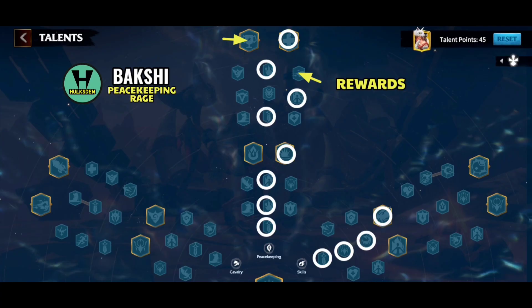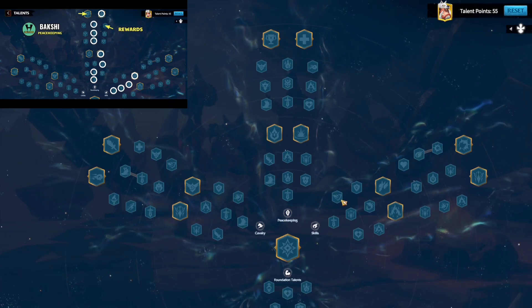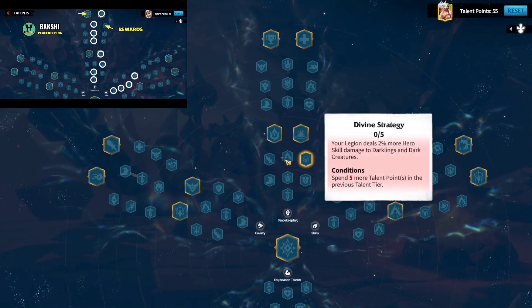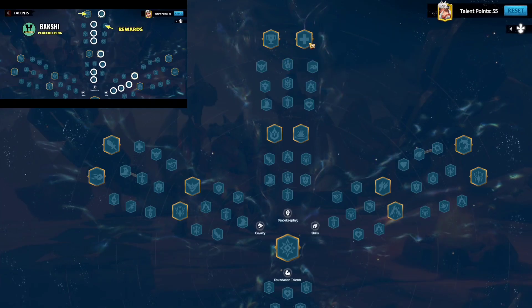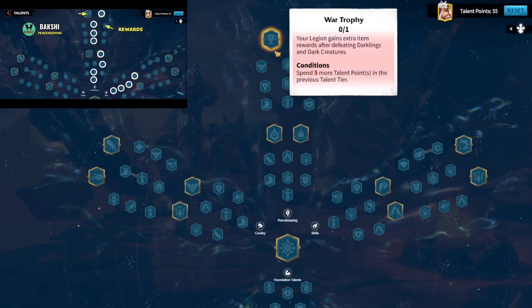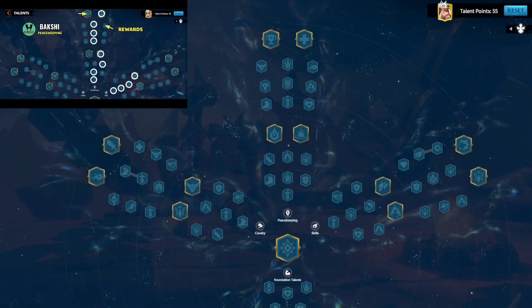Talent tree number nine is also a peacekeeping build. It looks like the previous one, except we decided to remove the rage points and just went for the rage skill instead. We got the rage from one node, got rid of the fighting spirit rage skill node, and kept pushing upwards in the middle direction grabbing attack, attack, attack — all the way to the end to get the Sunbather. If you want extra rewards you can go with the War Trophy instead. I personally don't recommend the peacekeeping talent tree for this awesome hero — you can use Bakshi for doing something much better.